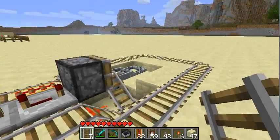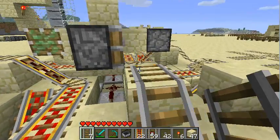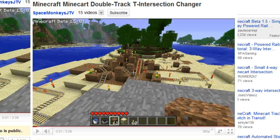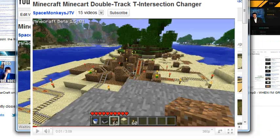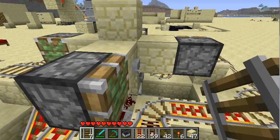The first thing I want to show you guys is a new design for one of my previous creations — the Minecraft DoubleTrack T-Intersection Changer. In this new one, it's a much smaller version and it uses pistons.